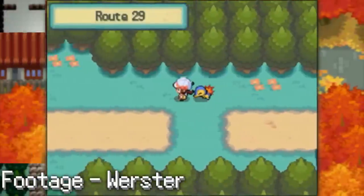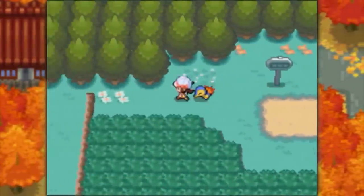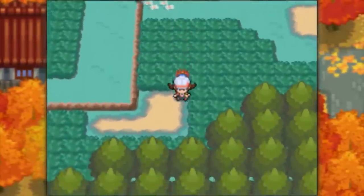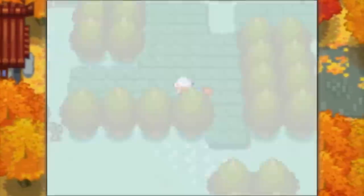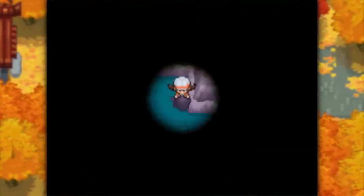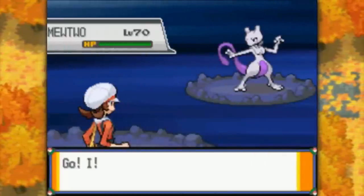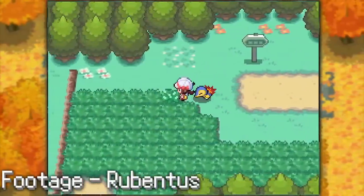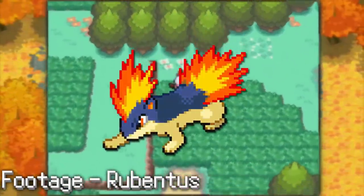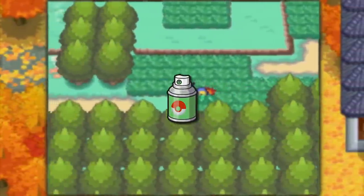Somewhere around 8-9 years ago, speedrunners were transitioning from speedruns without manipulations into ones with manipulations. With manipulations, this opened up the possibility of starter Pokemon with perfect stats, guaranteed Pokérus, and zero encounters until you got repels.